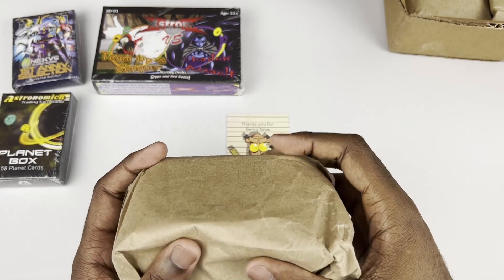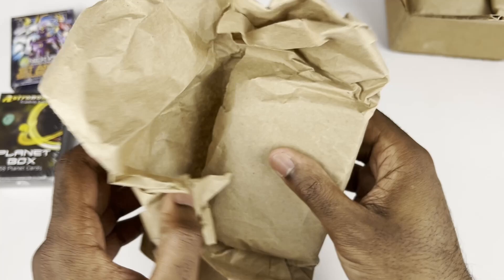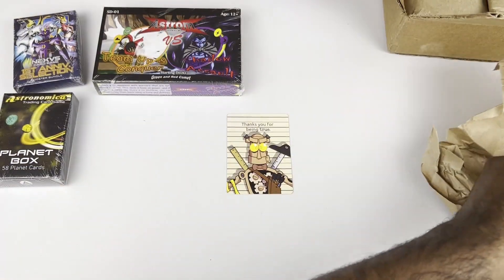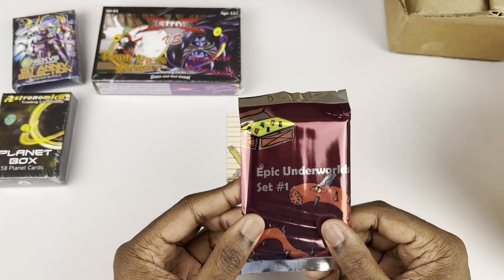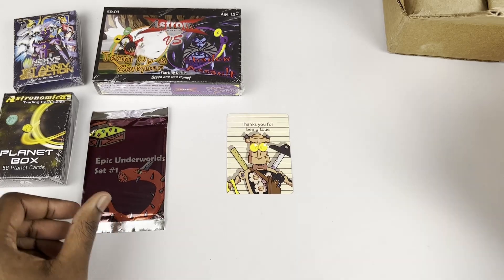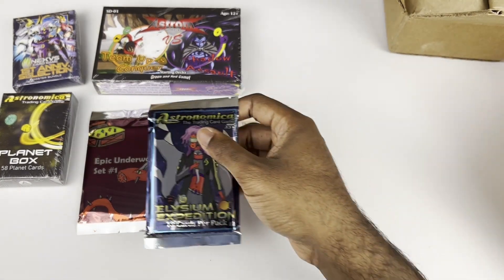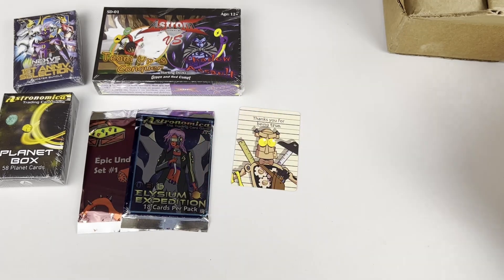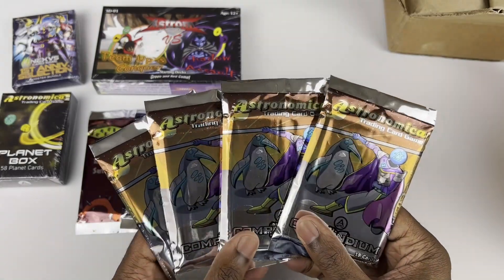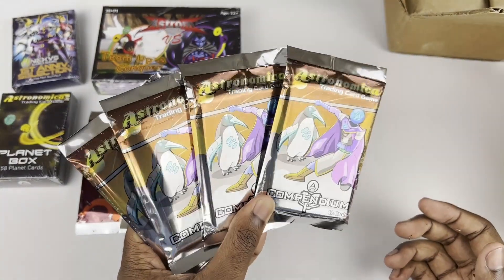Mystery package number two over here. What is this? Oh, it's a fat stack of booster packs. First up is a pack of Epic Underworlds, set number one, followed up by a pack of Elysium Expedition. And here's a brand new reveal — four packs of Compendium. Here's the new pack art. We got this penguin here and a new artwork for Exoplanet Explorer.